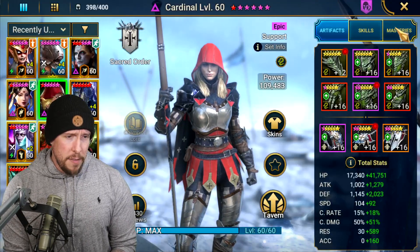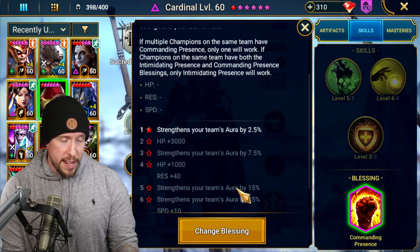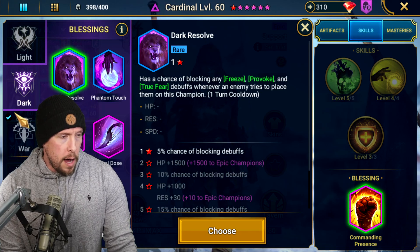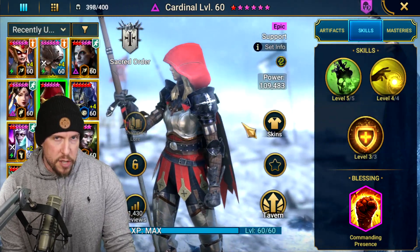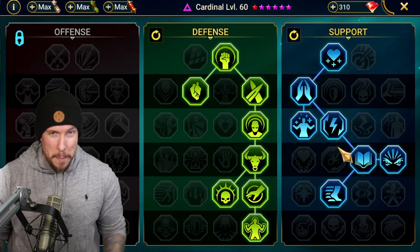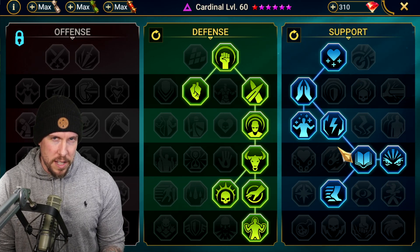I do have masteries on her, but she's so easy to build that they're not imperative — nice to have but not necessary. For blessings I went with Commanding Presence to strengthen her aura, since she's mostly used in the arena. If you're using her for PvE progression, Dark Resolve, Indomitable Spirit, or Miracle Heal are all reasonable options. Defense and Support masteries are the way to go.